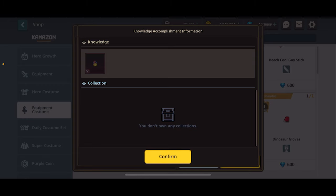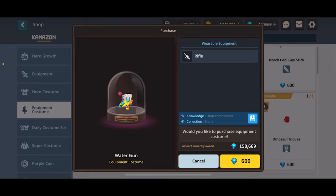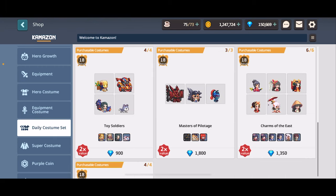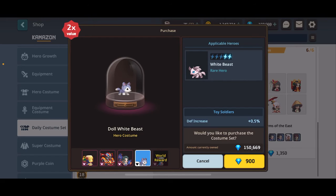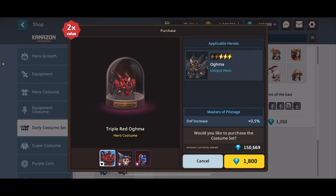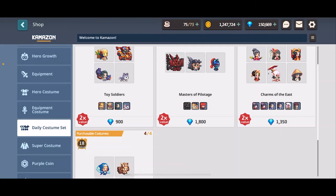Equipment costumes are somewhat similar - they'll provide collection bonuses if there is a certain collection, or they'll just be really cool cosmetics. If you like them, buy them, but do prioritize summoning banners before them. Daily costume sets are a really cool event right now that makes a lot of these super cheap for collection bonuses. Some do have a world reward costume that's part of their collection bonus not included in the bundle, so be aware of that. If you have spare gems and you're not hardcore saving for the World 17 update, don't bother.